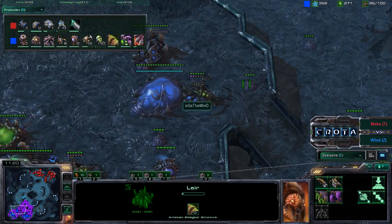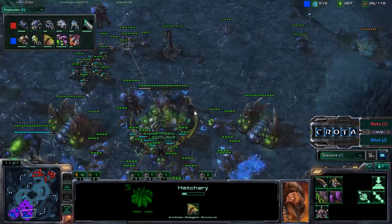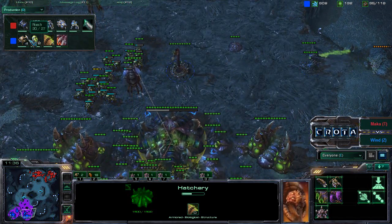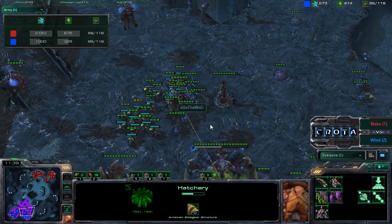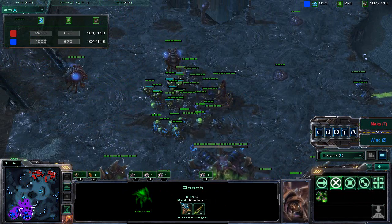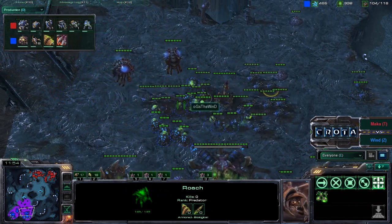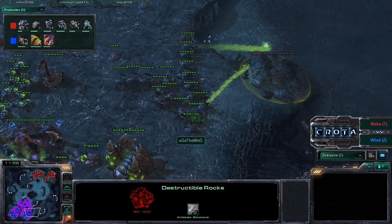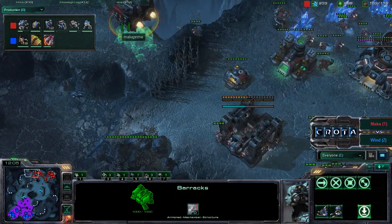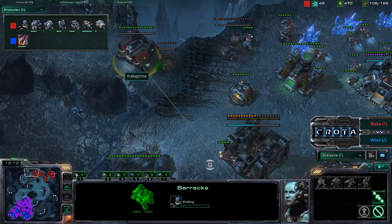After he saw that scanner sweep, The Wind instead tried to produce a lot of roaches — so now 14 roaches are being produced, and this roach army will start to swarm out in addition to some banelings. The roaches do not have the movement speed upgrade quite yet; that will take about another 60 game seconds. The carapace upgrade is now underway. Roaches are now trying to take down some rocks over here as another command center is being laid down.